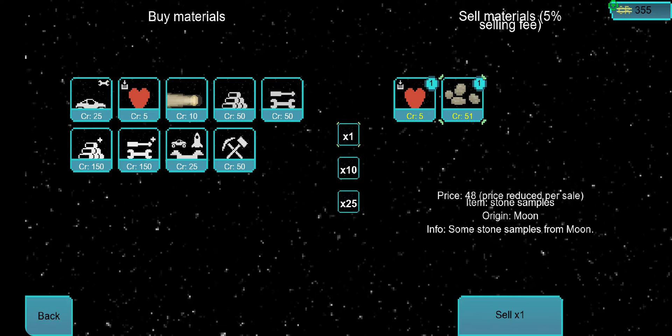The more you sell, the less their value is. It basically means you can't make infinite money by taking three rocks every time you launch a ship and bringing them back for 50 profit each time, because their prices drop — the more you sell, the more common it is on Earth. But for now it gives me quite a nice amount of profit.